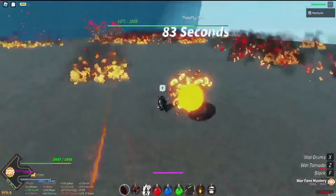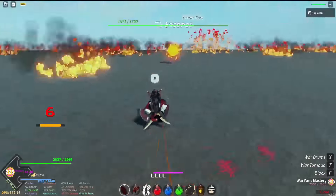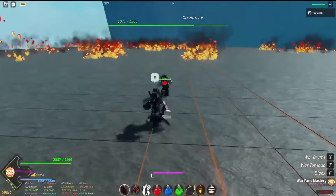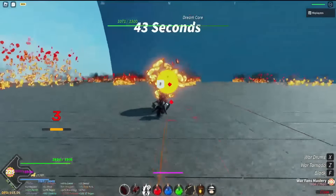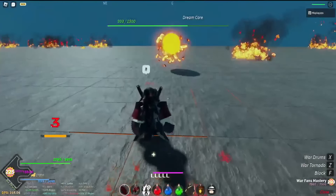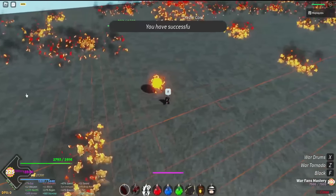Get the NPC's attention towards you, not the core. You should be pretty good. It really doesn't matter as long as it doesn't get to zero HP, you should be fine. Just keep protecting the core — it's very easy. Just keep them running in front of you, always hit. After it reaches zero seconds, everything just dies automatically.